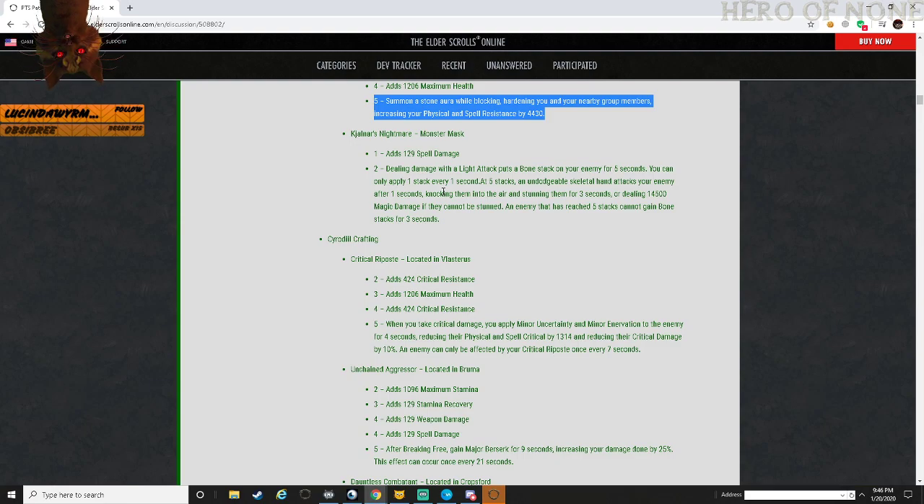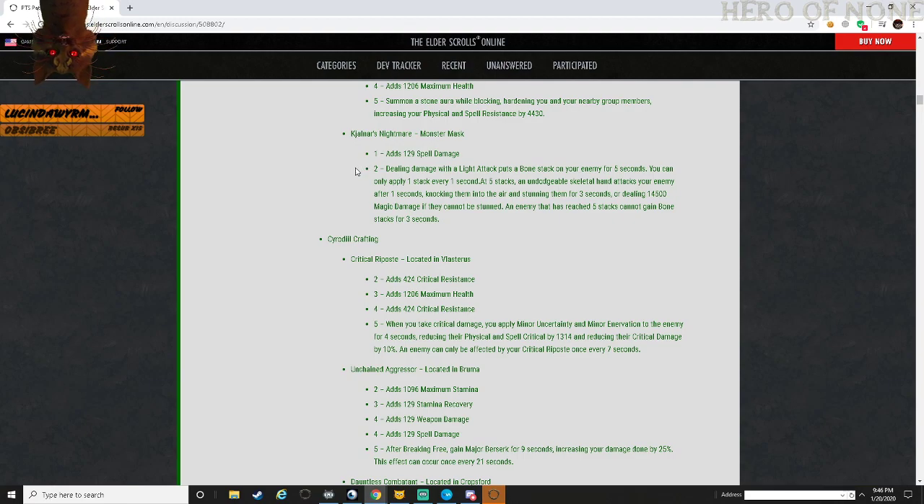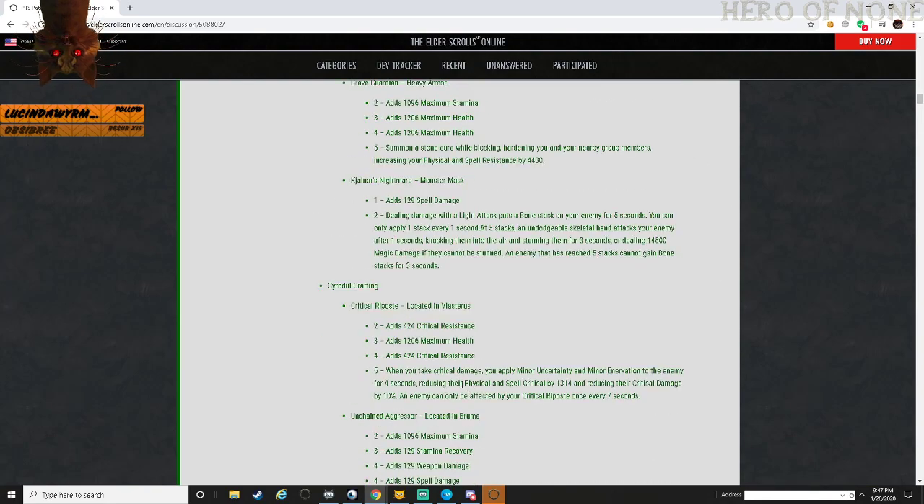Yeah, this would definitely be a PvP type monster helm. It's very easy to get four stacks on and then you just put a CC at the last one, guaranteeing you're going to hit somebody, CC someone down, and have a guaranteed 14,000 hit on top of them. That's good burst. Definitely a PvP mask - I don't know if this is enough to make it good for PvE. It is a good amount of damage and it does work with light attacks so it would work with weaving. I would say this is going to be the more meta mask of the two.